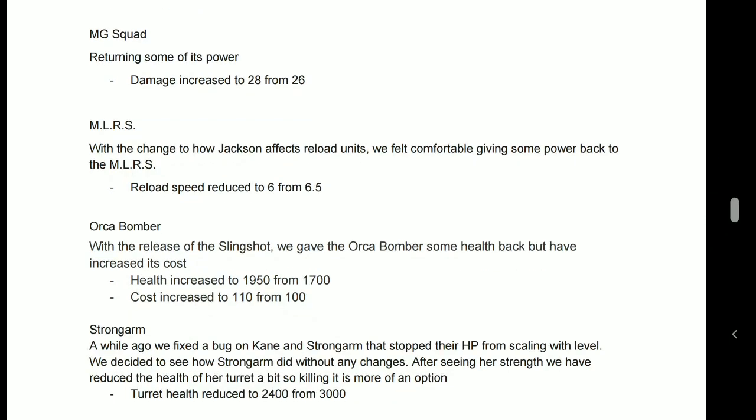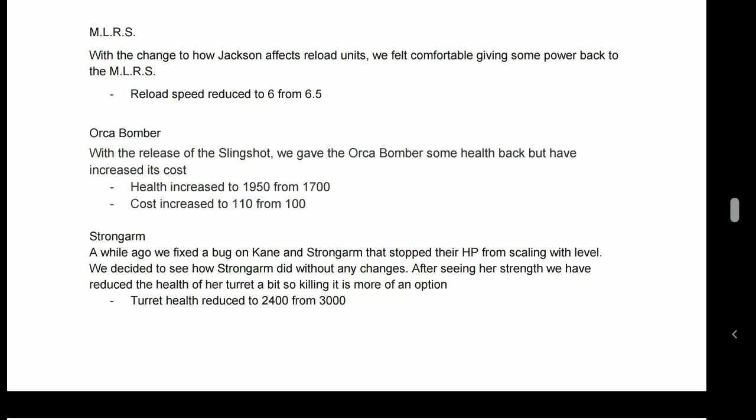The MG squad damage has increased from 26 to 28 — a nice little buff. Is it going to put MG squads back on the map? With the Slingshot out, MG squads and Slingshot could be a very oppressive combination, especially doing a decent amount of vehicle damage. I don't think that is going to be enough, but it does mean they melt infantry a little bit faster. The MLRS also gets a buff with its reload speed going from 6.5 down to 6, basically making the MLRS a little bit better to compensate for the Jackson changes, so all for that.